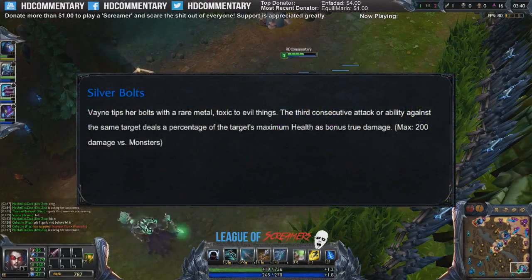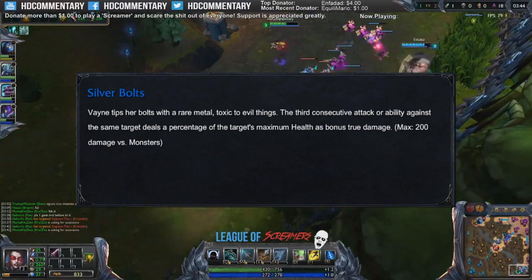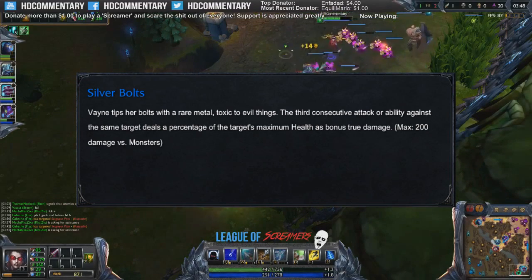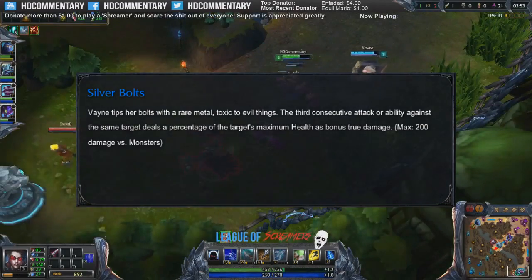Her W, Silver Bolt, deals true damage every third hit you deal subsequently on one enemy. This is what makes Vayne such a beast in the late game because she doesn't care about tank stats. It is based on percent max HP of your enemy.